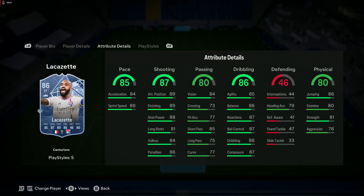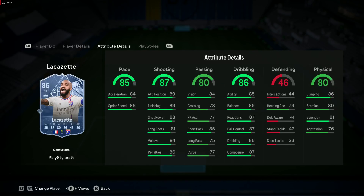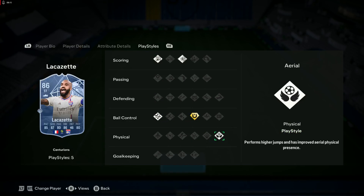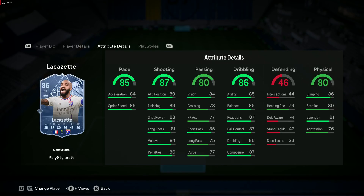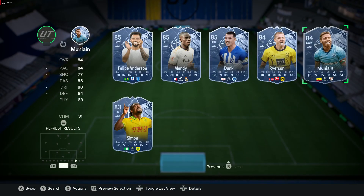Lacazette — very level dribbling, pretty level shooting, level pace, level physicals. It's a decent balanced card — 4-star 4-star, 5-foot-9, technical first-touch playstyle plus, power shot and finesse shot. That's going to be a nice card — put Hunter on that and your pace is mid-90s, your shooting is mid-90s, your dribbling is still really solid. No holes or weaknesses with that card — decent for sure. You could even go Hawk but you probably want the extra pace from Hunter.